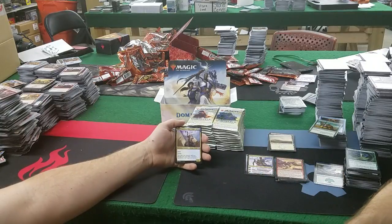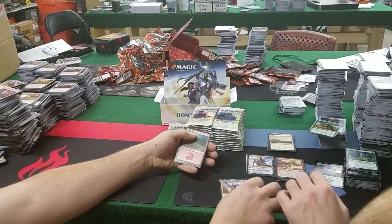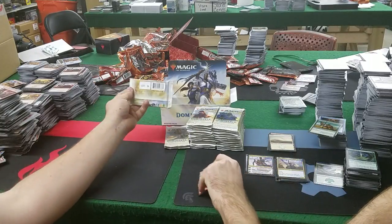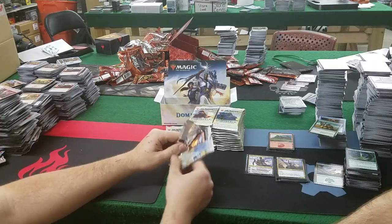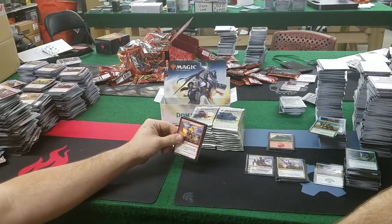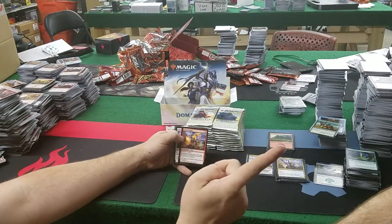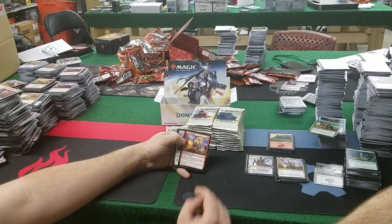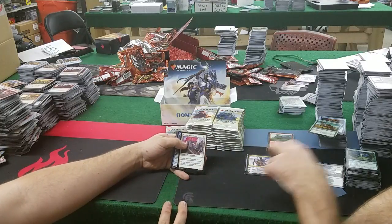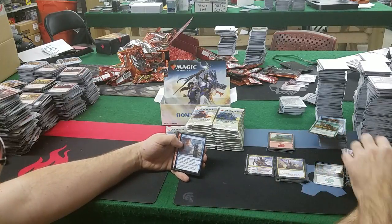Raff Capashen, Ship's Mage — one of the crew on the Weatherlight. Two, a white and a blue for a 3/3 with flash and flying — you may cast historic spells as though they had flash. That's a lot of good people on that damn ship. Frenzied Rage: one red — enchanted creature gets +2/+1 and has menace. The Honor Guard gets +1/+0 for each legendary creature you control — it's a bear, heavily synergistic.